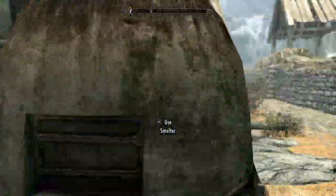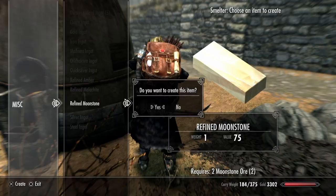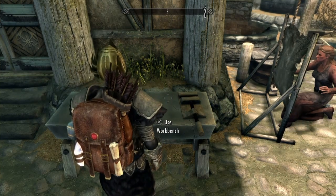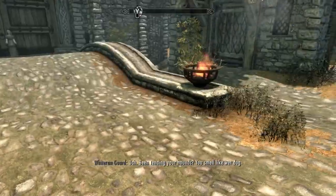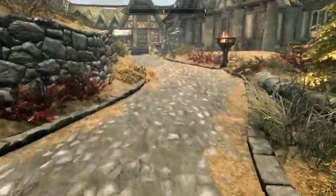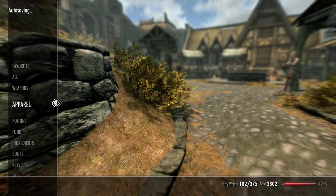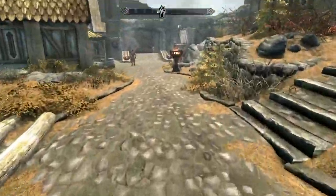She actually had the refined moonstone, but with the ore we can go ahead and make it ourselves — two ore to make one ingot. With that we should be able to upgrade the helmet. We may look ridiculous, but it is effective. As the old saying goes, it ain't stupid if it works. Our final armor rating right now is 78. For level 10, it's looking pretty good.